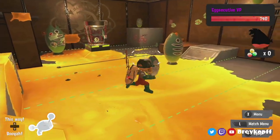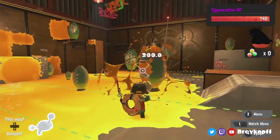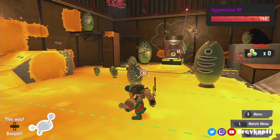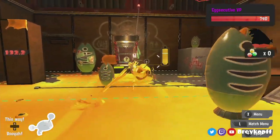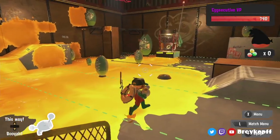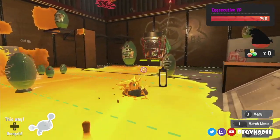One thing worth mentioning: if you shoot at lessers from the right angle — meaning you don't let them get to your side or back, and you're not standing too close to Cohocks — you're actually invincible to lessers with this. At roughly this distance, you shoot at them and they literally cannot hurt you.